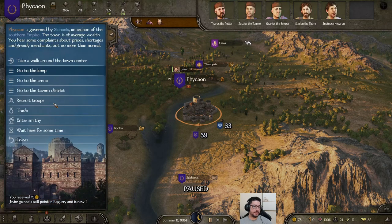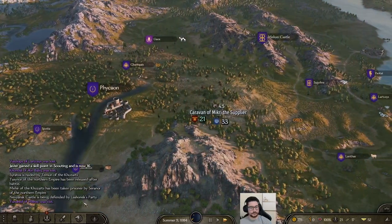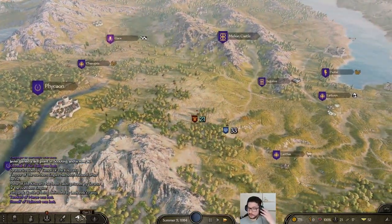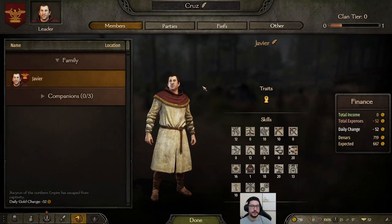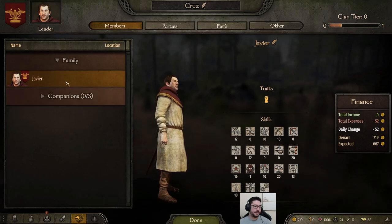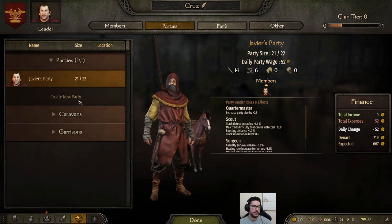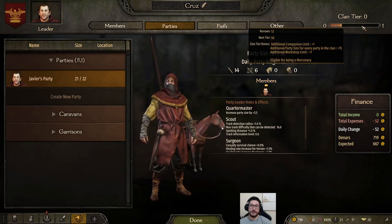Now I'm going to sell these weapons. The way you ransom your prisoners is by going to the tavern district and ransoming them there. There are other options you can look around and play with. Right now I'm only focused on increasing my wealth and my troops. The other windows: C for character, I for inventory, P for party, quest journals, and the clan window. It shows your skills, traits, name, and family members or companions you can click on.